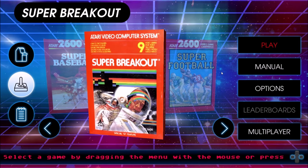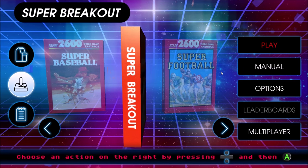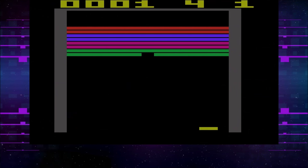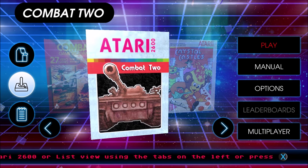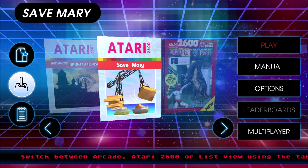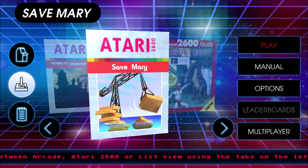Some games don't work well without their original controller. Super Breakout comes to mind — it used to use a paddle controller, and controlling the game with the analog stick is near impossible. You can control it with the mouse, but depending on your mouse it might not work so well either. The collection also includes some unreleased titles like Combat 2, Return to Haunted House, and Save Mary — you can identify these because there's nothing on the back of the boxes.